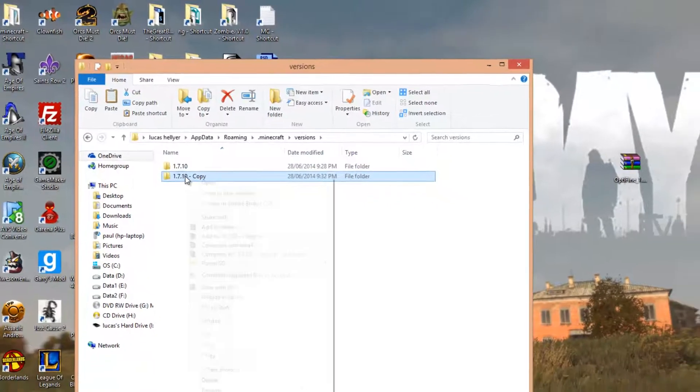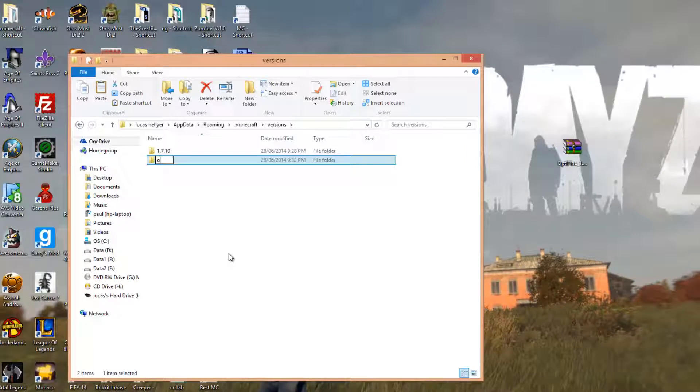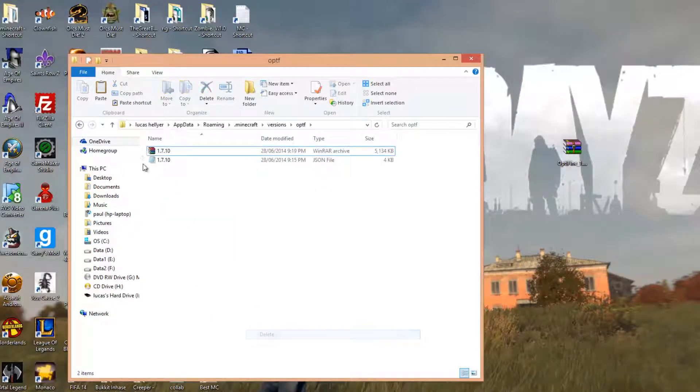Once you've done that, you want to rename this file. Right-click on it, rename, and you want to rename this to OPTF — short for Optifine — and go into that. You can delete this file, and you want to highlight these two files, right-click, rename, OPTF again — no capitals, just OPTF in lowercase.